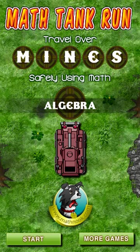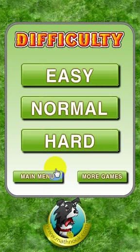When you first start the game, this is the menu you'll see. Let's go ahead and click the start button here. You can choose to play the easy level, normal level, and hard level.